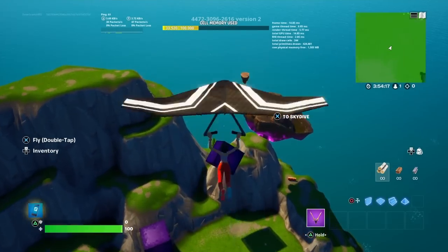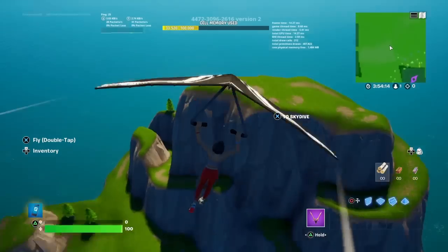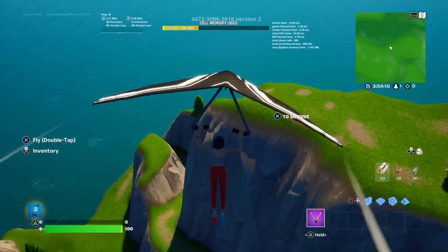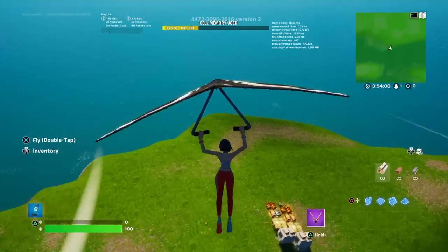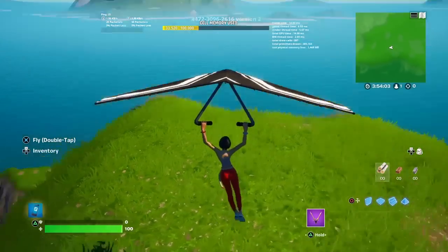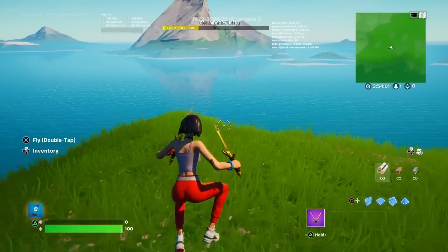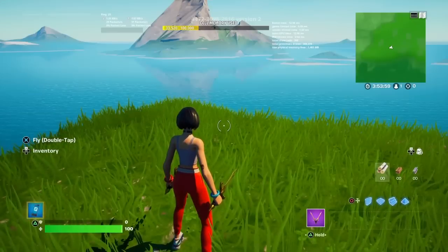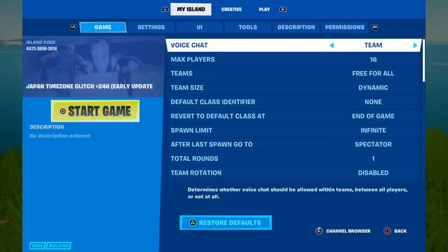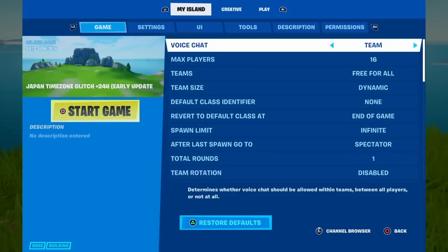Now once you are inside of your creative island, you're going to want to land somewhere — you can land anywhere on your creative island. Once you land, go ahead and open up your creative menu. To get and save the Dragon Ball Z mythic Kamehameha inside of your own Fortnite creative island, this is really easy and really fast to do.